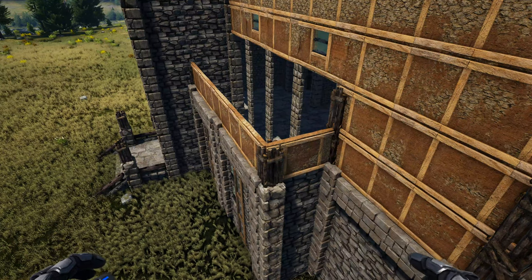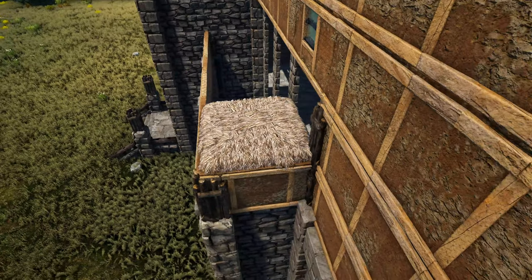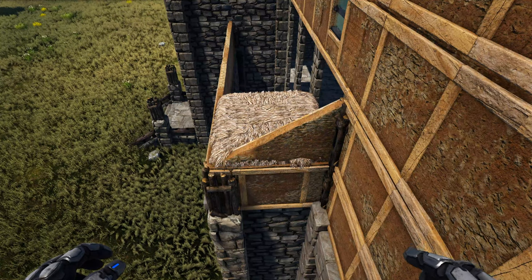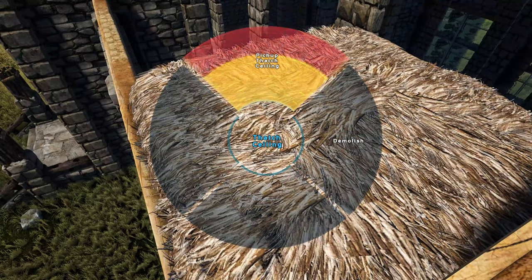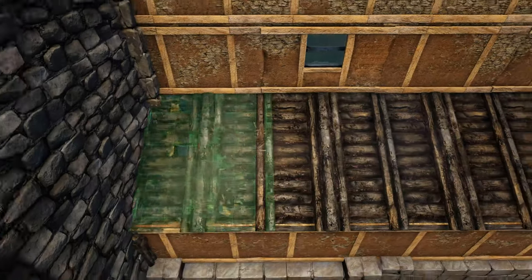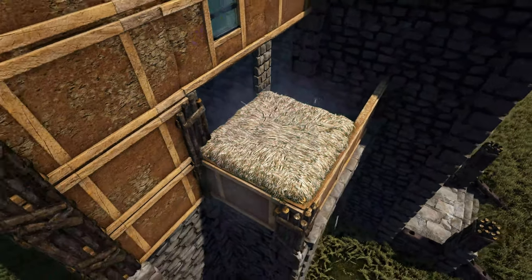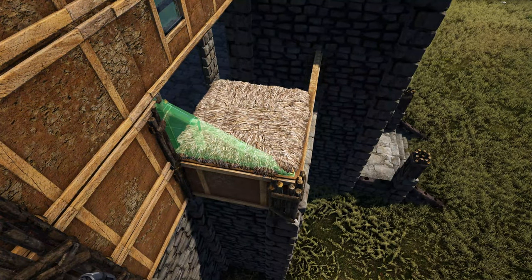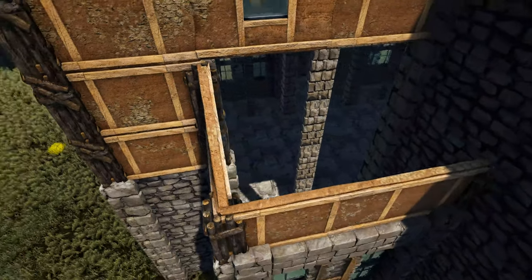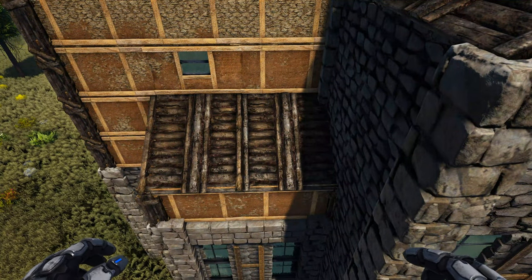Head in to this corner right above our adobe wall and place a thatch ceiling on the inside. Get out the appropriate sloped adobe wall and place it so the green side is facing and pointing inward. Pick up the thatch ceiling and fill in this area with sloped wooden roofs. Head to the back corner, place a thatch ceiling on the inside of these walls, and place the other sloped adobe wall right here. Pick up that thatch ceiling and fill this in with sloped wooden roofs. Go ahead to the other side of the build and repeat this step.